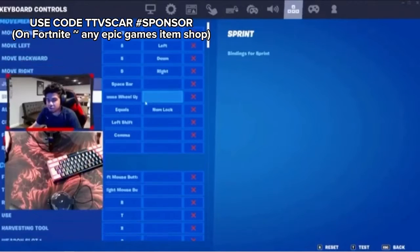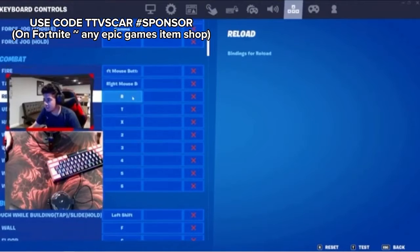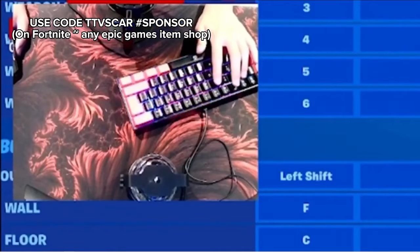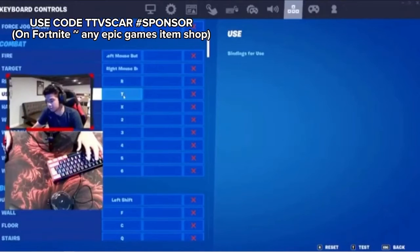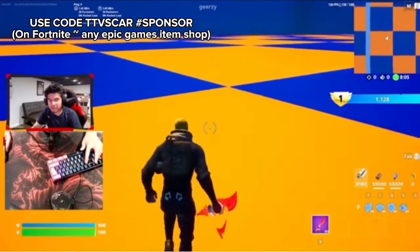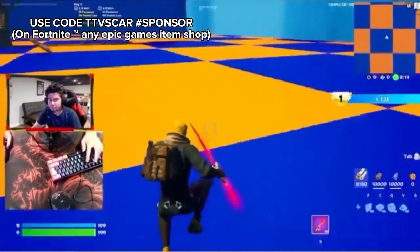Here are some of my keybinds. I use T for using or interacting with weapons, and that goes for every other game as well. I know T is a weird button, but I use it because it's the closest to my finger. So when I'm building or walking and I have to rush to get into zone, I press T if there's a chest nearby to open it and pick up all the loot.